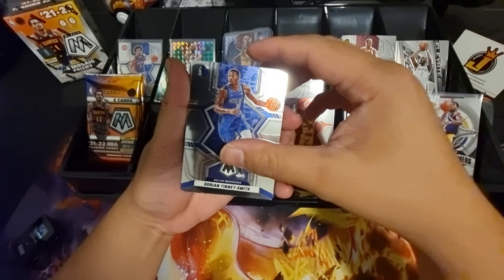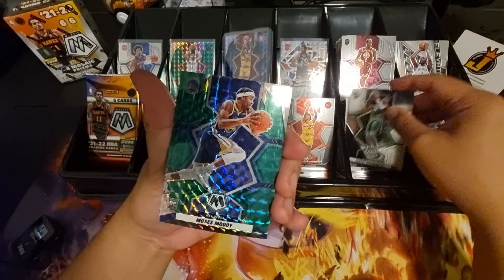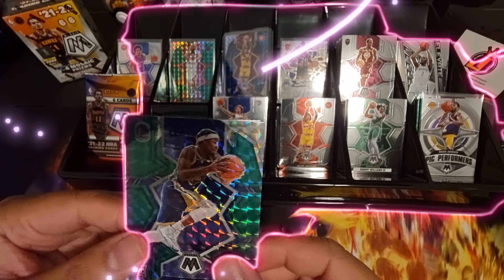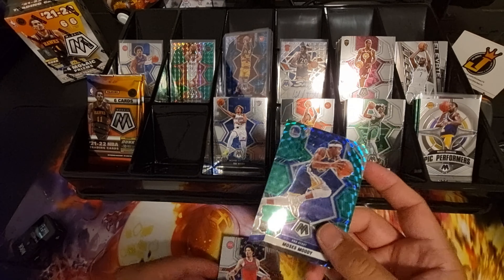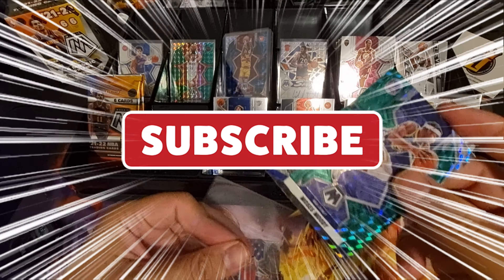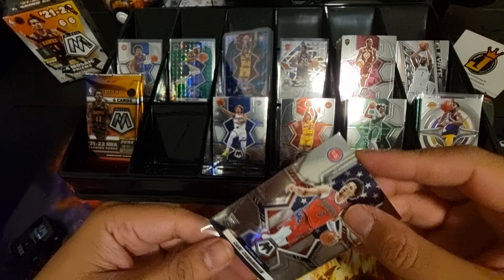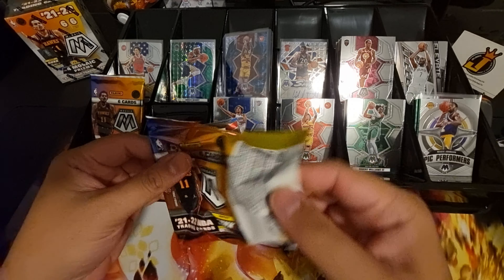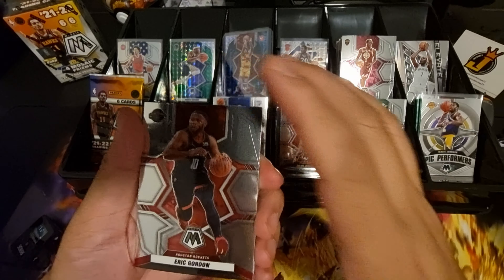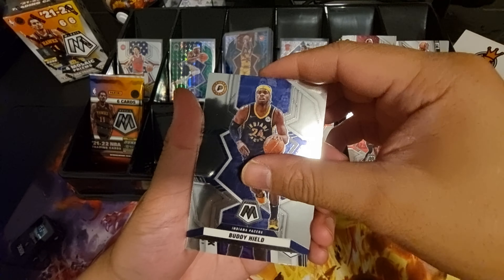Pack three — Bradley Beal, Dorian Finney-Smith, De'Aaron Fox, Robert Williams III, green parallel of Moses Moody — a card to add to our PC — and National Pride Cade Cunningham. Not a bad hit. A couple of Cades! Pack four — I think there's a few more games left before the playoffs. Who do you guys think will win the Finals this year? Eric Gordon, Christian Wood, Buddy Hield, Russell Westbrook Elevate — now playing with the Clippers — Franz Wagner, NBA Debut.